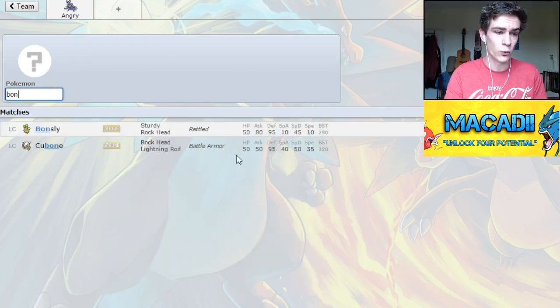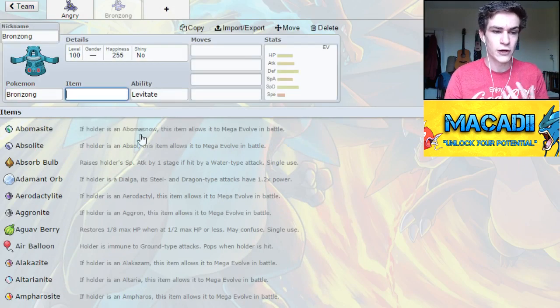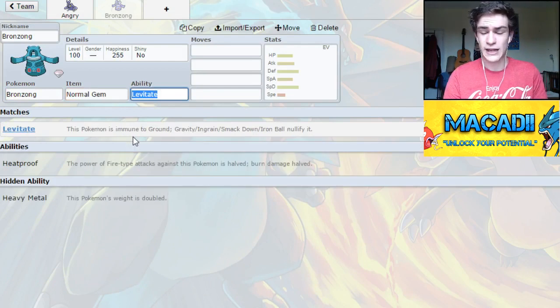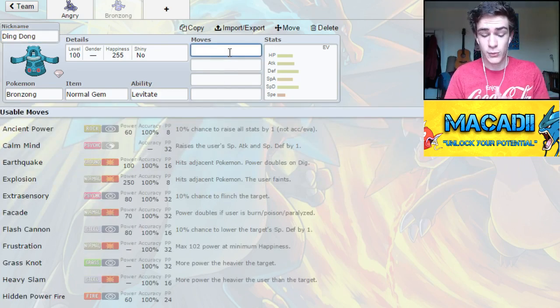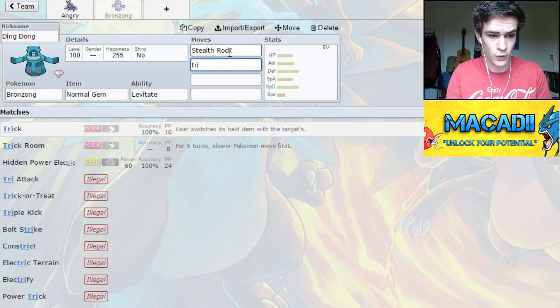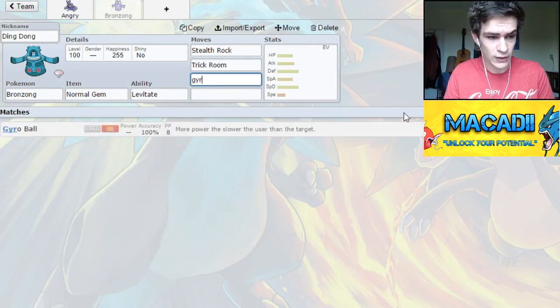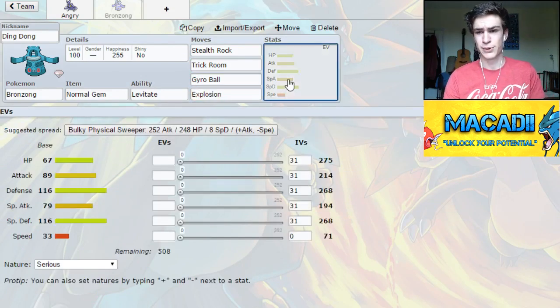The first one is Bronzong. This is quite an important one — this is our suicide lead. The function of this is basically to get up Stealth Rock if necessary, get up Trick Room, and then die. That's this thing's function. The moves we're going to go for are Stealth Rock, Trick Room, because these are the two important ones, and then Gyro Ball. And you'll notice I've got Normal Gem on there because we will be running Explosion. The order is Stealth Rock, Trick Room, Explode — and then you've got four turns of Trick Room for whatever mon you bring in.